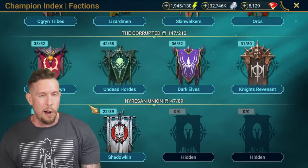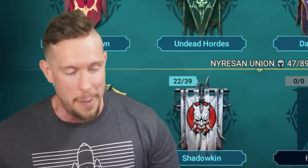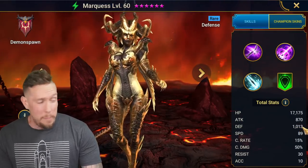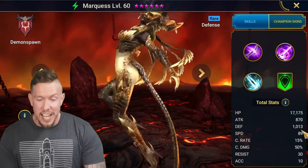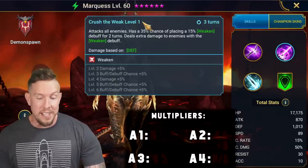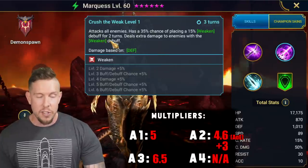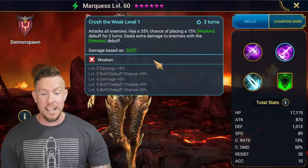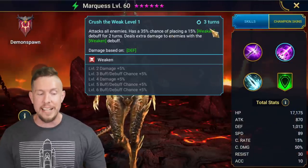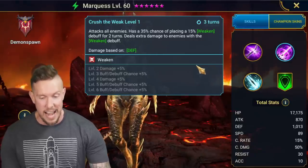Number 14 is going to be the only rare on the list. The only rare on this list is going to be Marques. Only 1,013 base defense, but she hits like a truck with the A2 ability Crush the Weak. It has a 4.6 multiplier on defense plus a 3x multiplier on a second hit if they're under weakened. So this was a tough one — if they're all under weakened, we have a massive combined multiplier. She, along with maybe Deathless, could be the hardest hitting nuke in the right setup. It really does depend on that weakened — not just her weakened, but anybody setting you up with a weakened will trigger that second attack, and that can be just a massive attack.